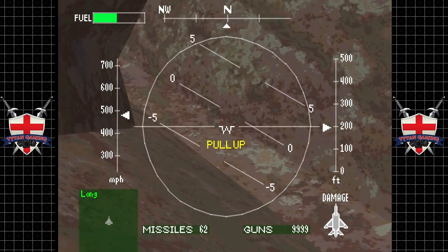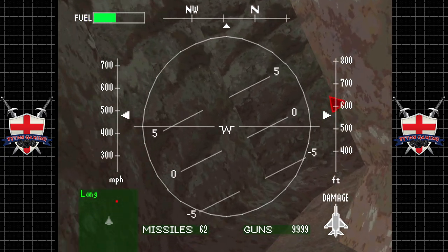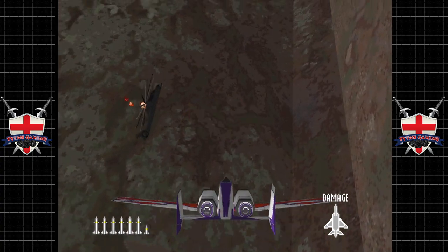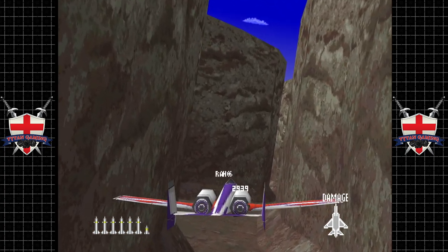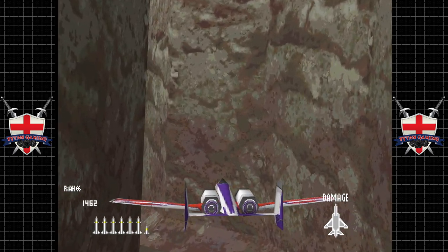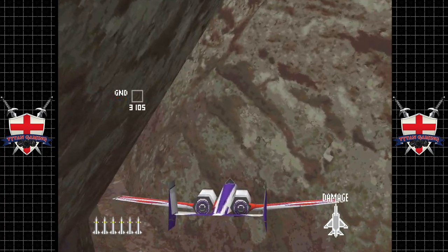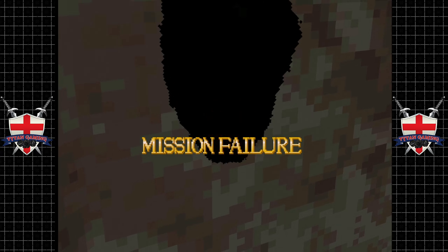We're going to go low and fast, or at least as fast as this airframe will allow. Now they do recycle this level again later, which is kind of curious. Tight turns — oh Jesus. Might actually be easier if we go for chase cam here. This reminds me of the Orca cutscene from Command & Conquer, where you first get introduced to Colonel Morelli's new toy. 1995 — that was actually the year the original Command & Conquer came out.